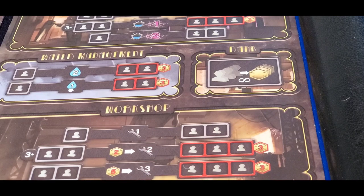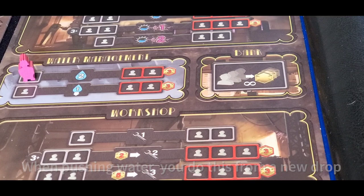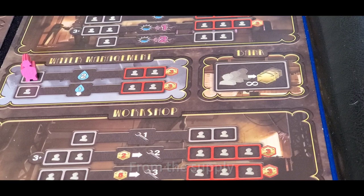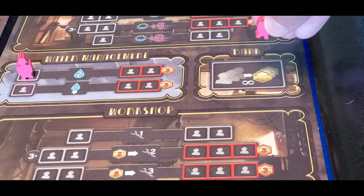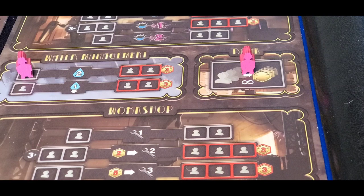Moving on, we are now on to the water management action. The top one adds two drops to the head streams. The bottom one immediately pushes a water down the head stream, so you want to time that carefully and make sure you are aiming it at one of your dams or a neutral dam, and that you have the ability to push it to one of your powerhouses. On the right side you're going to see the bank action — you simply get a dollar for every one of your workers or engineers that you place on it.